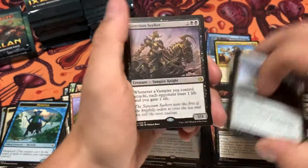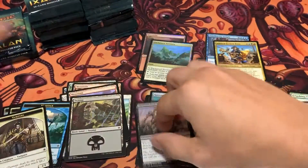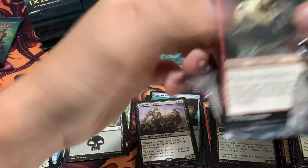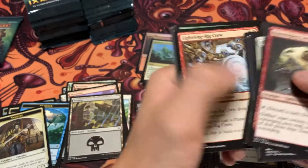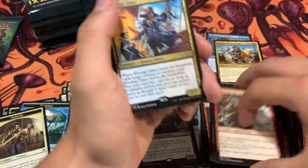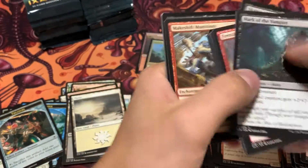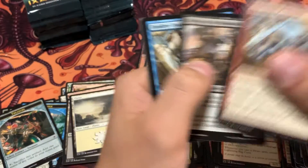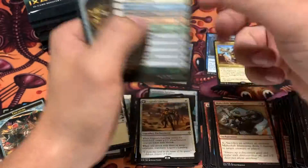Got a Sanctum Seeker — cool little undead vampire horse action there. Maybe the horse isn't dead, I don't know. Got a Hostage Taker — a pirate to go along with good old Admiral Beckett. After this pack we are one-third of the way through the box. I'm actually having fun opening this. It's kind of cool to see all these cards, though I haven't pulled too many dinosaurs. I've pulled some cool knights.